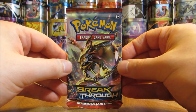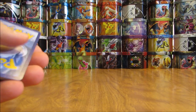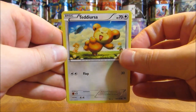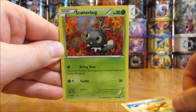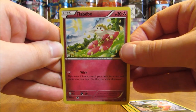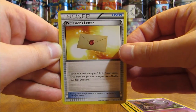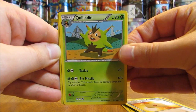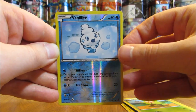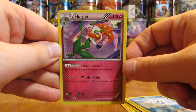Two more packs left to go after this Breakthrough pack, which has Zoroark BREAK on the cover artwork. The second pack starts off with a Teddiursa, there's a Scatterbug, Axew, Flabébé, Swablu, Haunter, there is a Professor's Letter, Quilladin, Reverse Holo of Vanillite — common card. And the rare here in the second pack is a Florges, which is a non-holo.